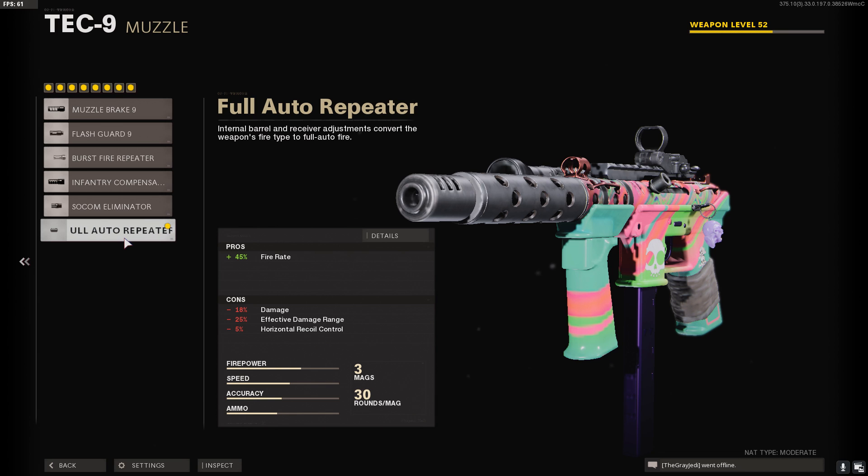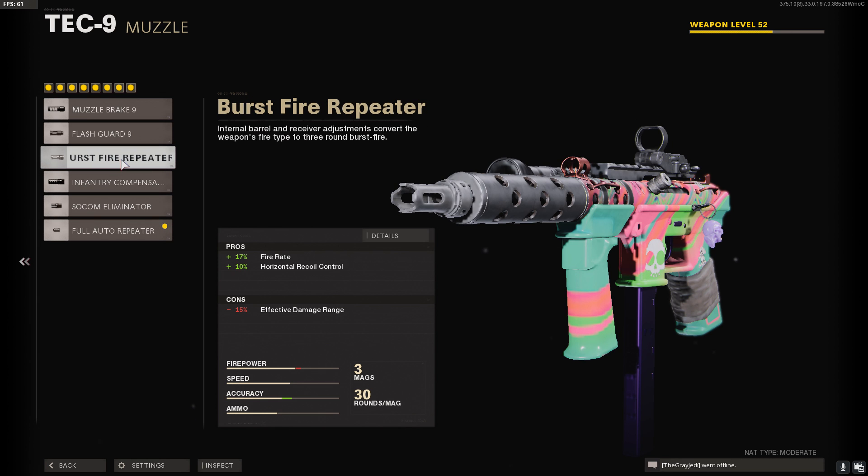Your muzzle is gonna be the full auto repeater. However, for a fast time to kill, if you want more range, the burst fire repeater is equally as good.